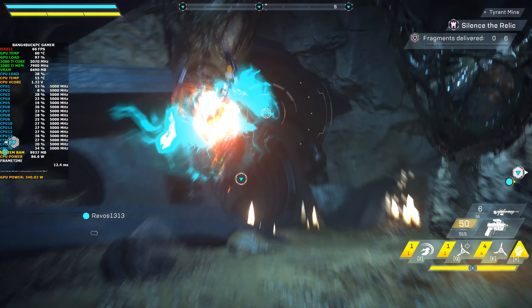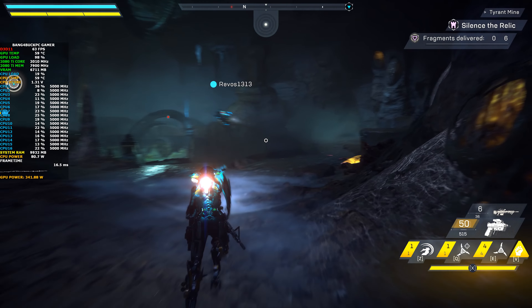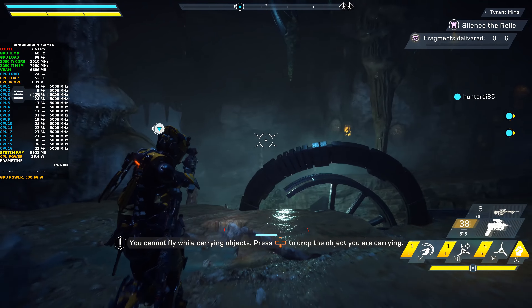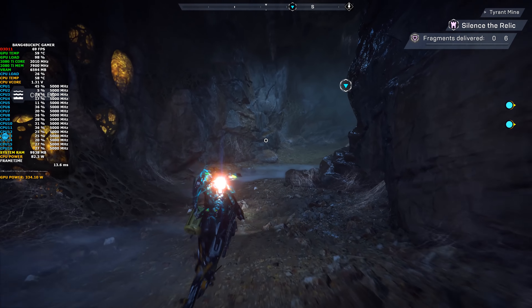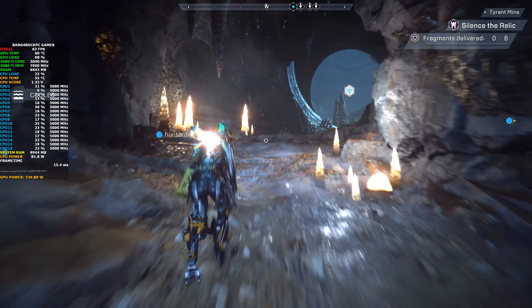I'm going to grab a relic and bring it back to where it's meant to go. When you pick these things up it stops you from flying, so I'll pick this up now and just fight my way out on foot. Doing around 60 to 70 frames — on average I would say you'd score over 60 fps with these settings and this kind of setup, but minimums are definitely going to be below 60 frames.